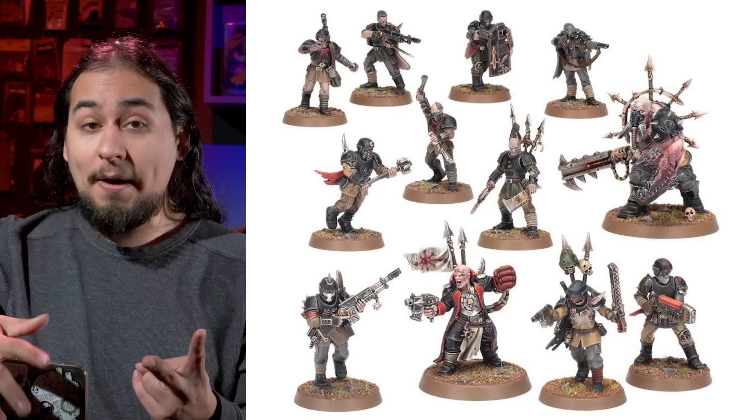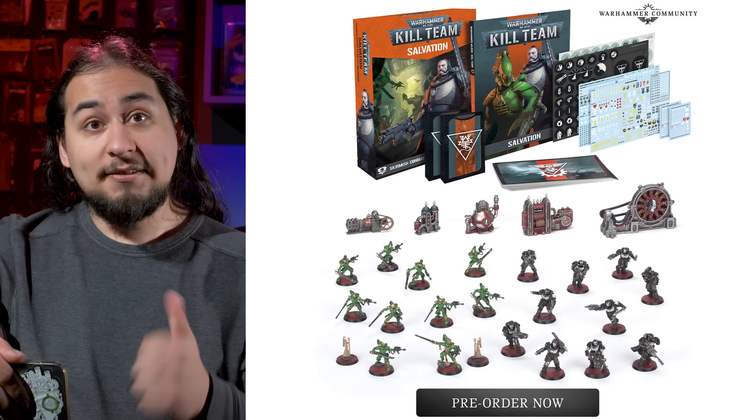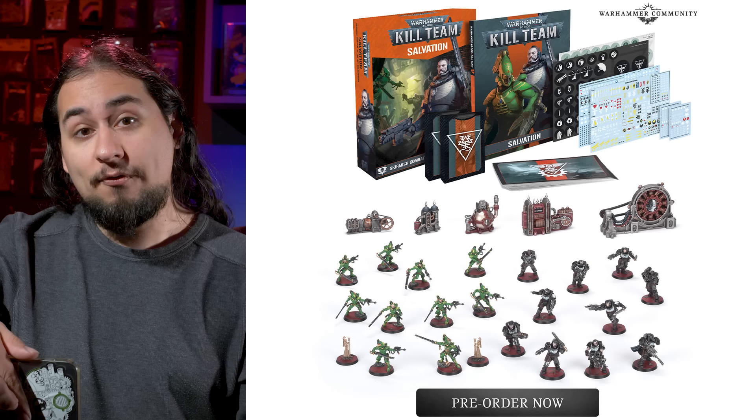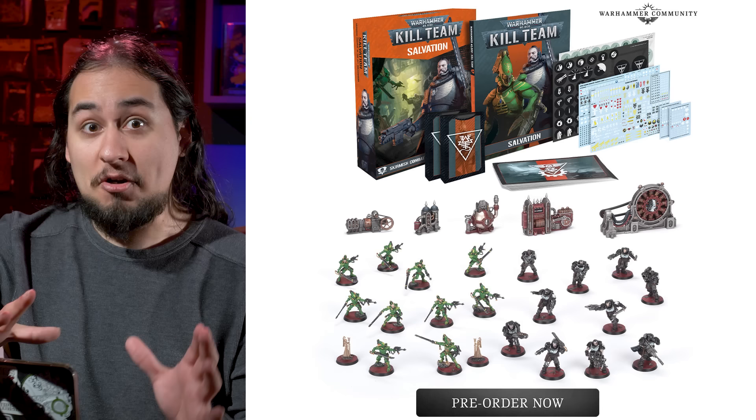Moving into this third year of Kill Team 2nd edition, things have changed a little bit. We've gotten two boxes revealed so far — one is available to purchase if it's still in stock, and the next one is coming up soon. We've got Salvation and Nightmare. Salvation came with Space Marine Scouts and Striking Scorpions, which, although I'm sure are very fun Kill Teams, don't really feel very Kill Team-y, because these kits were clearly designed for 40k.